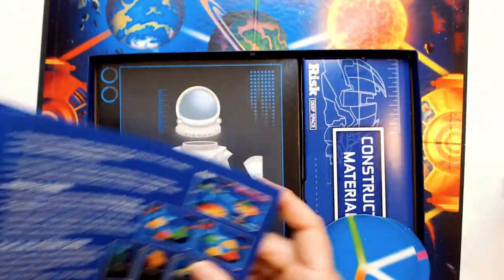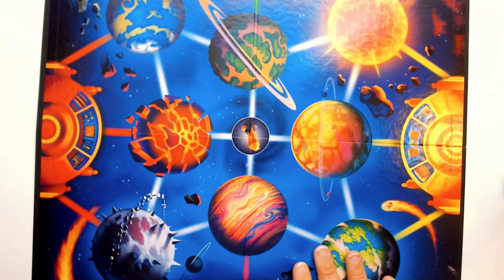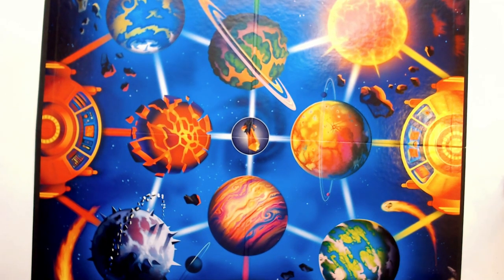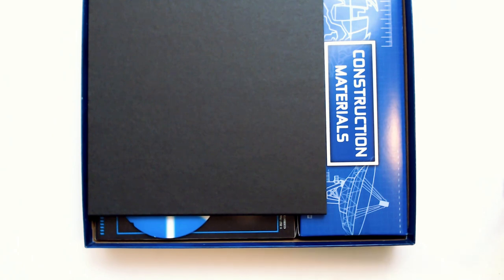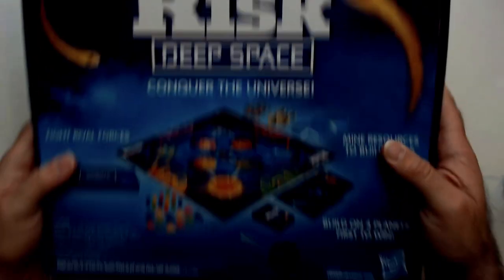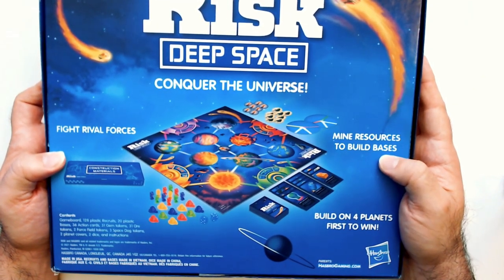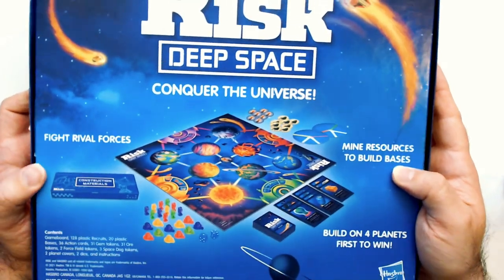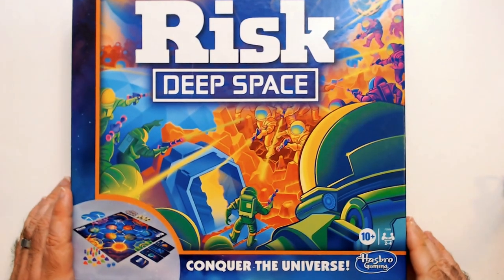$2.50 is probably the most I'd want to pay for this. I don't know if I'd buy this outright at full price. It is space themed, so that is nice — it's a cool looking board. That is a quick unboxing of Risk Deep Space: Conquer the Universe. From this unboxing it probably sounds kind of boring, but I'd probably have to really play it — mine, build bases, play some action cards. It doesn't look bad. Thanks for watching, have a good day or night wherever you are.